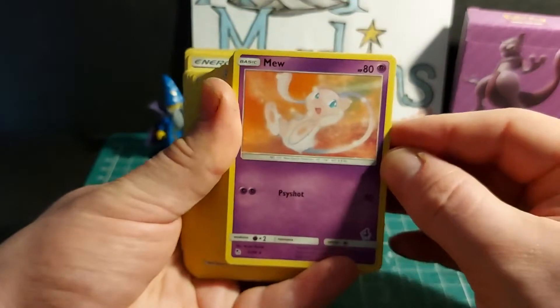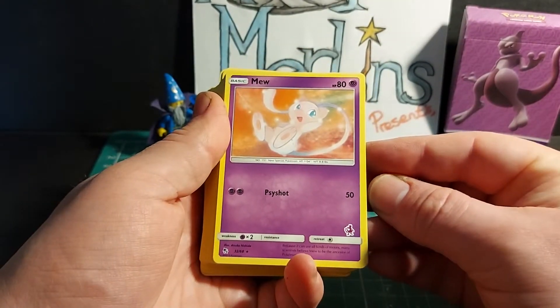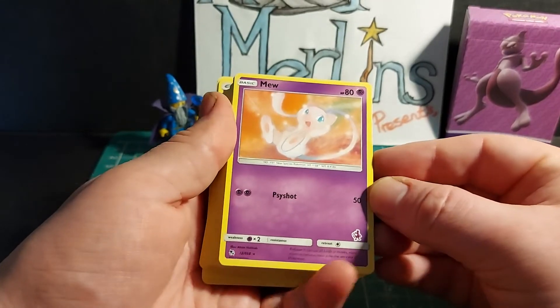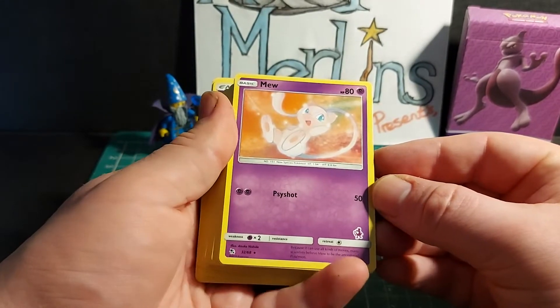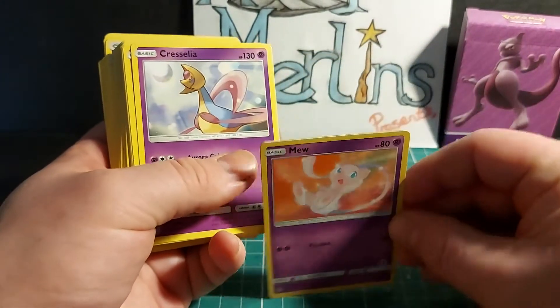Basic Pokemon Mew, HP 80. Psyshot dealing 50 damage, weakness x2 to psychic, resistance nothing, retreat cost one. Two copies of Mew are in this deck.